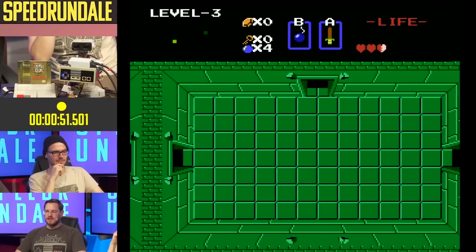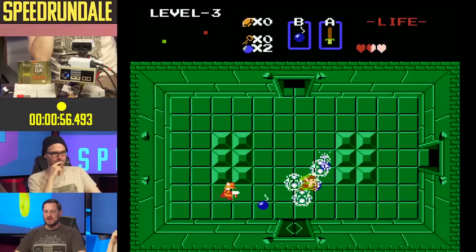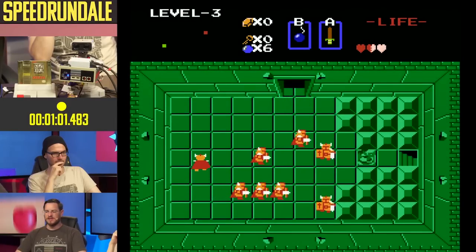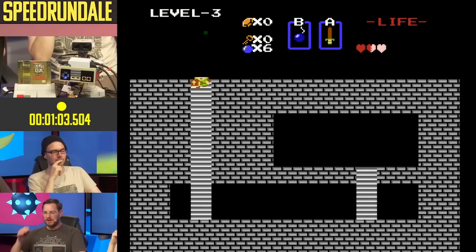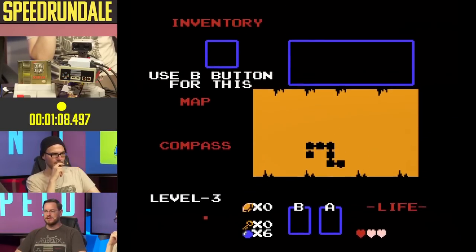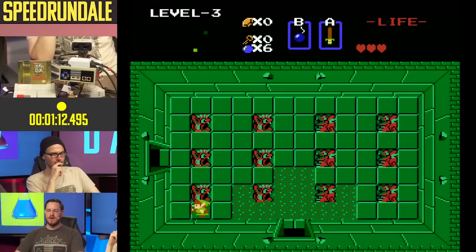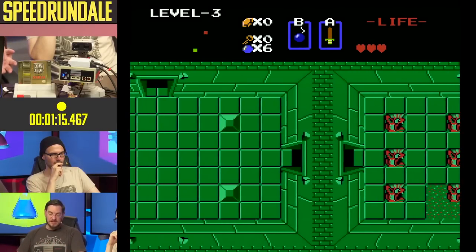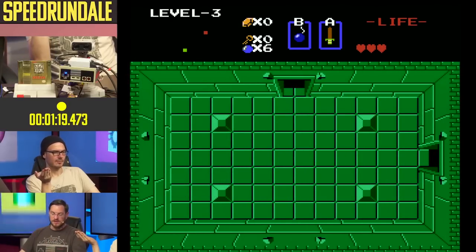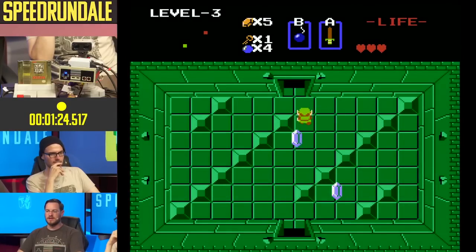This particular run - you'll see that Lord Tom is taking some very risky strategies. Right here you'll see some manipulation of enemy placement to get all the enemies clustered in just the right place. You're seeing damage boosting happening here, where deliberate damage is used to get us faster to the destination. That was an in-game reset used to get back to the beginning of the dungeon quicker - a death is faster than running out. That uses the second controller.